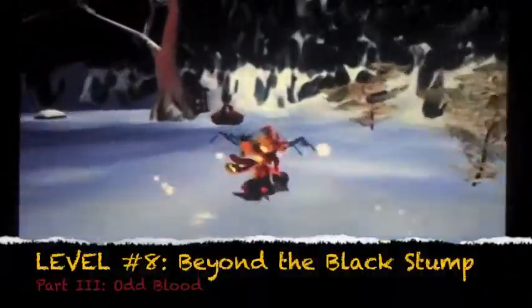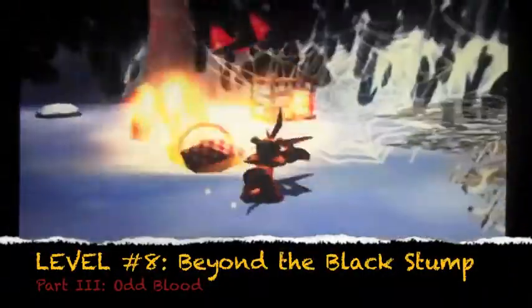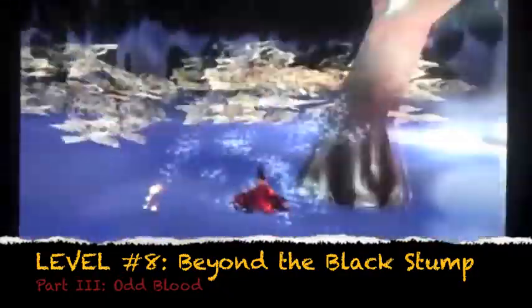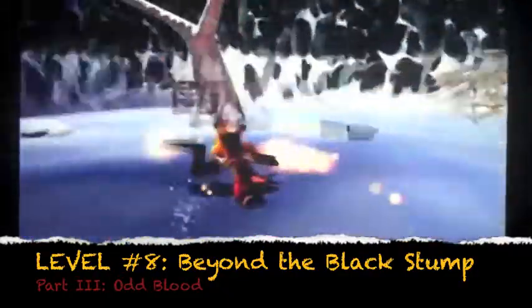Hey everyone, this is my walkthrough on Ty the Tasmanian Tiger. We're in a level called Beyond the Black Stump, and we're going to be getting ourselves — I believe this is our last building. Yes it is, alright, we got all the buildings here. This level is not really that hard, now that I remember it. It's not going to be that bad in this level.